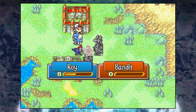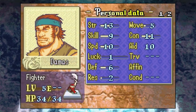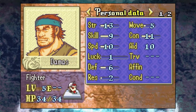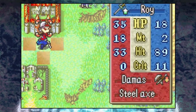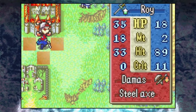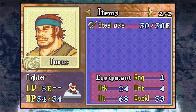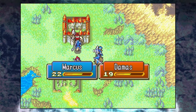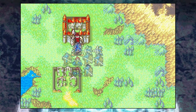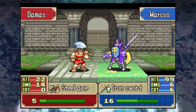Once you've dealt with the last enemies, it's time to take on the boss of the chapter, the fighter Damas. He is quite dangerous at this stage of the game, with insane HP, strength, and defense, and most of your units won't be able to scratch him. He might even one-shot Roy depending on his hard mode bonuses. However, Damas has no ranged weapon, which means you only have to worry about the unit standing in front of him. Simply place Marcus in front of Damas and enemy-phase him until he's low enough for one of your other units to take the kill. Alternatively, you can just give the kill to Marcus himself — he doesn't really mind the extra experience.